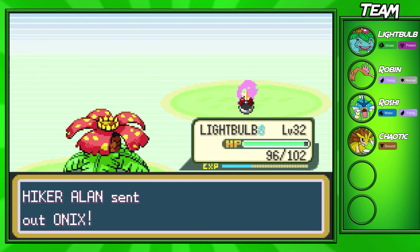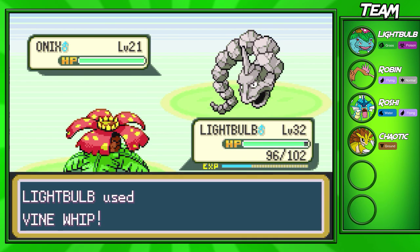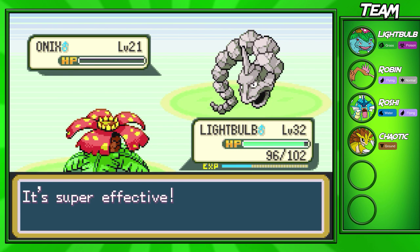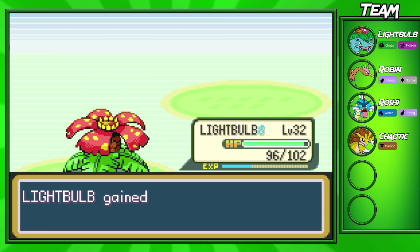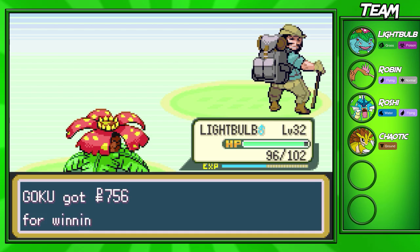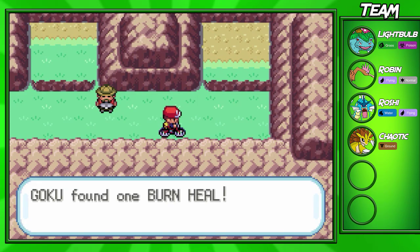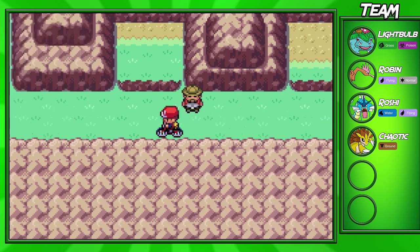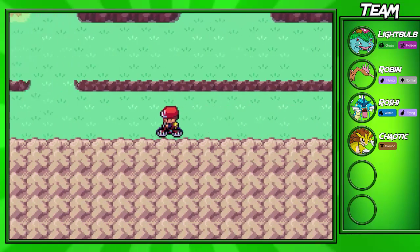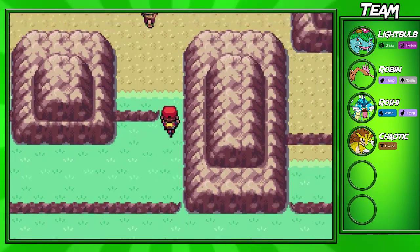He's going to send out Onix next as his last Pokemon at level 21 — this battle won't be too hard. We haven't versed a level 21 Pokemon from a trainer in quite a while, I think the last one was in the gym. If you come over here you can pick up a Burn Heal — you might not need that at the start of the game, but you'll definitely need it later on when you face more Fire-types.